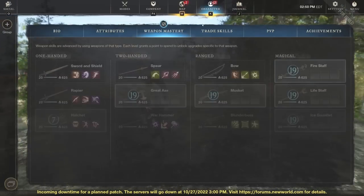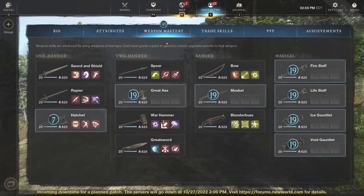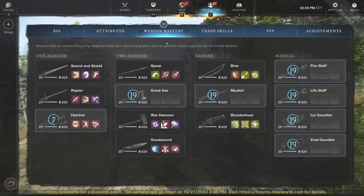The bow is very good because you're going to be able to tag enemies from far away — same with the musket, the same concept. You're going to be able to tag enemies from very far away to pull them closer to you, and then meet them in the middle with something like a spear, great axe, or greatsword. The best weapons to pair with a bow or musket — because they mostly scale with dexterity — would be something like a spear or rapier. Rapier and spear are great with the bow or musket.